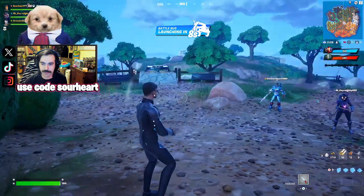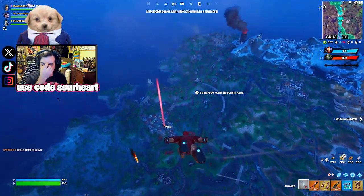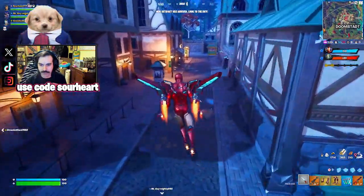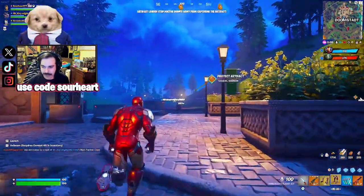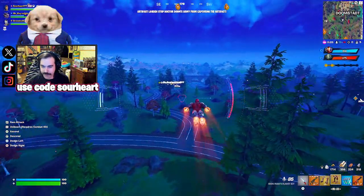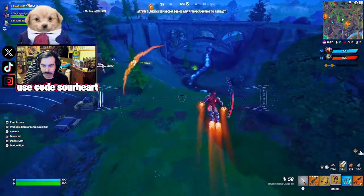I might want to suit up before heading out. We are on the team of heroes first. Might as well go Doomstar if we have to loot — but we have loot in our inventory already. We have all the Iron Man stuff right off the drop, which is pretty cool. It's a rotating loadout. We got artifacts on the map, and the bad guys have to collect six of these, so we have to make sure they don't get even one.